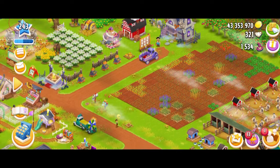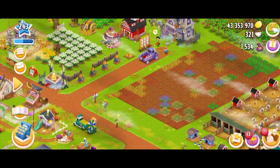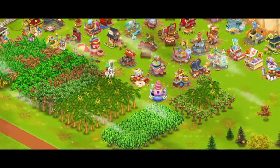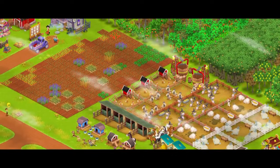So the first question is where you can find the edit mode. Previously it used to be at the bottom right corner, close to the recipe book. But now it's been shifted to the top left corner. You just have to tap on the hamburger menu sign over here. And you can also see we got the scenic mode, which basically hides all your icons — it's made so that you can take better screenshots and pictures of your farm design.